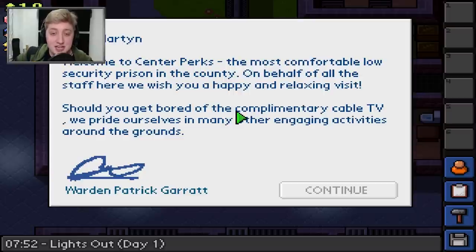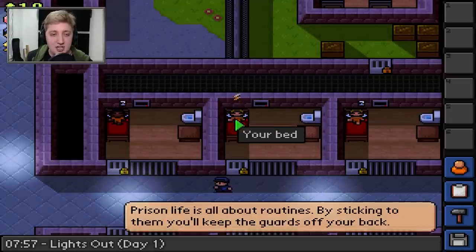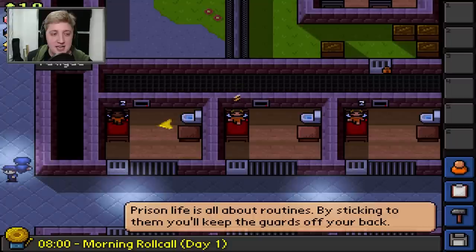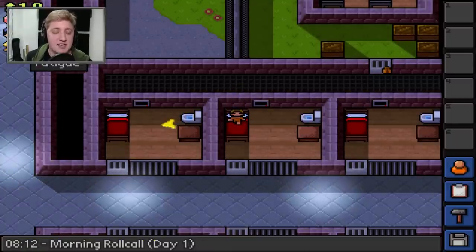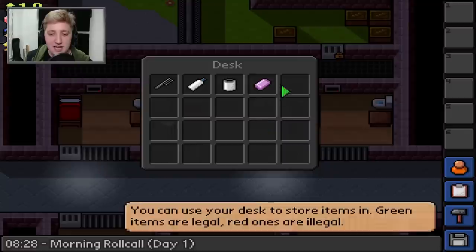Let's start the game and head into Central Perks. 'Dear Martin, welcome to Center Perks, the most comfortable low security prison in the county. We wish you a happy and relaxing visit. Should you get bored of the complimentary cable TV, we pride ourselves in many engaging activities around the grounds.' That's from Warden Patrick Garrett - the top dog in this prison. I'm currently recovering some fatigue. You've got fatigue and heat in the top left corner, health and some cash as well.